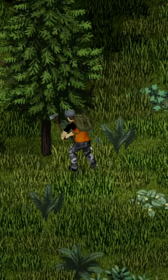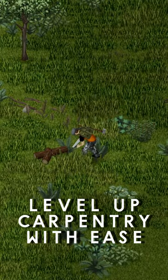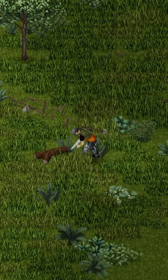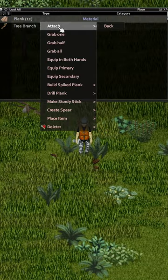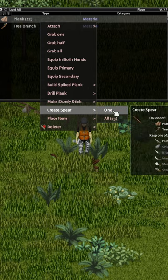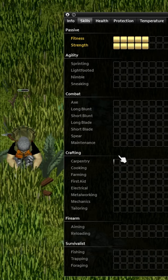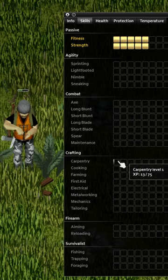One of the best ways to level carpentry in Project Zomboid during the early stages of the game is something that most players don't even do. Using a plank or a tree branch with a knife of any kind will allow you to craft a spear, which will give you 1.25 experience in carpentry. You can multiply this by 3 with the first carpentry skill book.